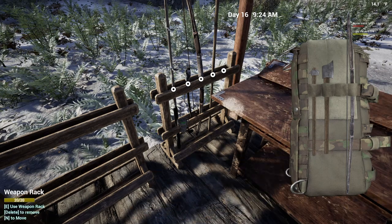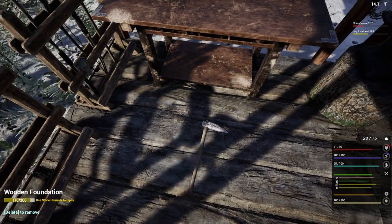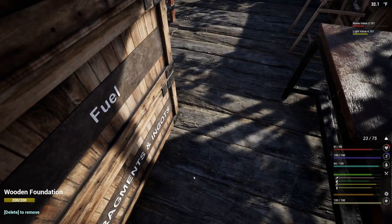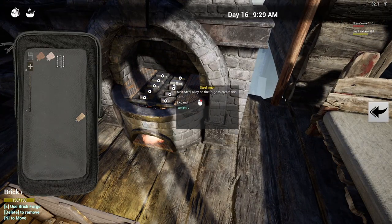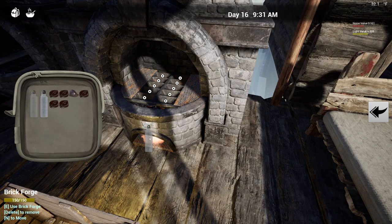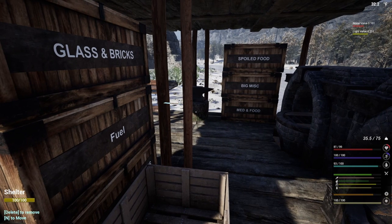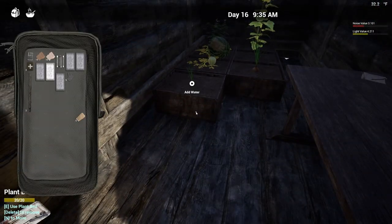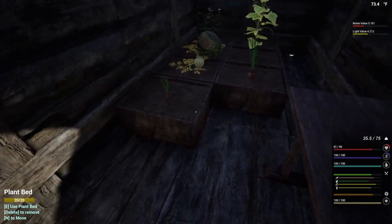We do have one spear — we're going to leave this spear as a backup. We're going to drop the stone one though; we don't necessarily need that anymore. Let's just go ahead and destroy that one and then destroy this as well. Oh, is this done over here? We are done — perfect. Let's put that out for the time being. Our light value is at 4.211 and our noise value is up to 3.101.